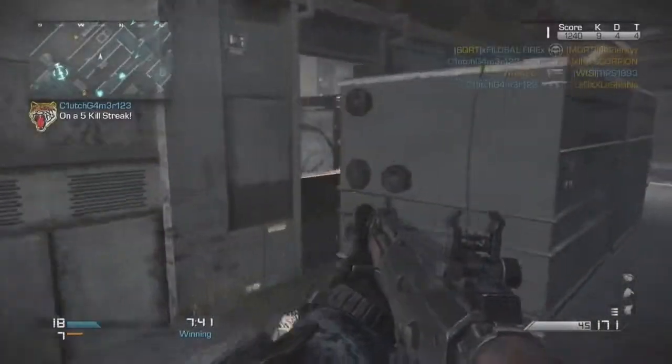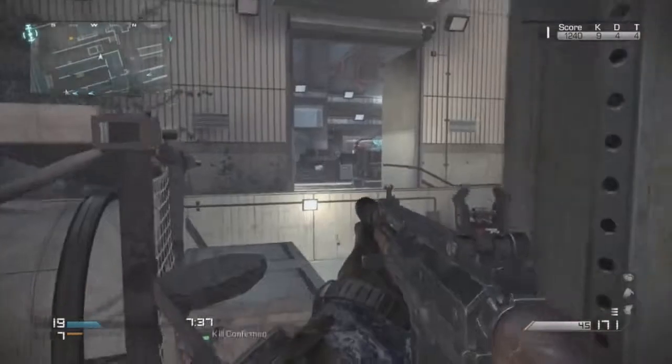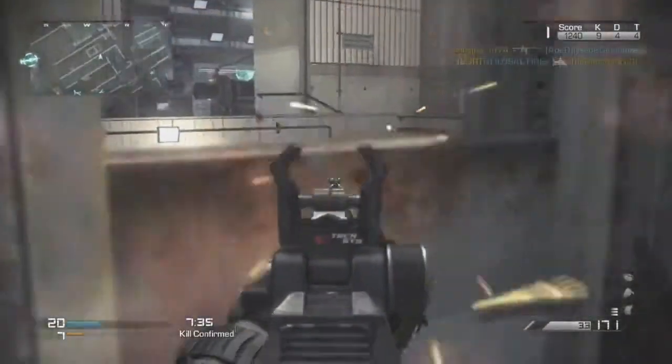Let's start off. Obviously the Assault Rifle is the Maverick, and they call it in the game: hypervelocity rounds provide devastating damage at close range, moderate stability and fire rate.